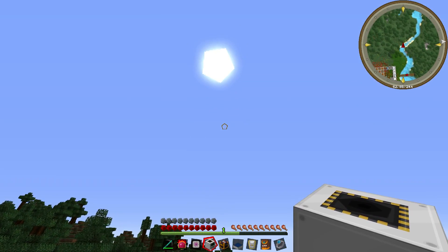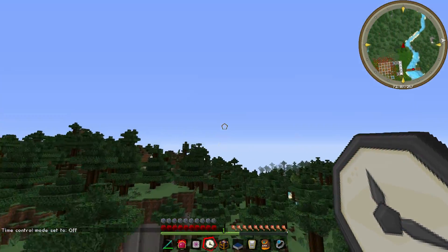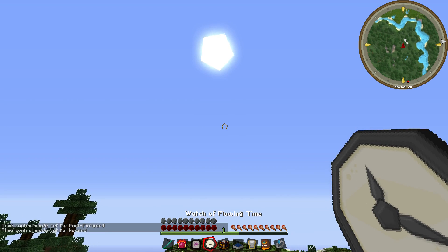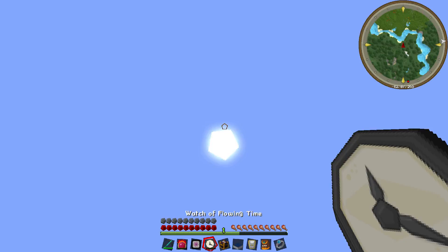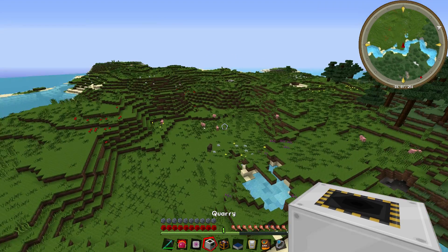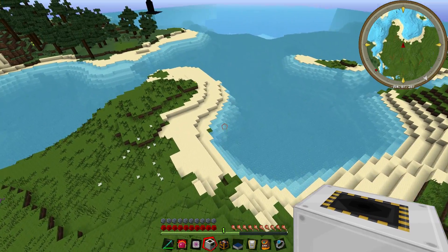Instead of waiting for night, we'll use the Watch of Flowing Time - it's a very fun device. You can craft it easily; it's worth quite a bit of EMC but it's just a bit of dark matter, glowstone, obsidian, and a clock, so it's not too expensive. You can fast forward time and rewind it, and increase the intensity of the sun's rotation. Do mind that this will mess up anything that requires redstone ticks, so if you have a nuclear generator it can really mess up your progress.